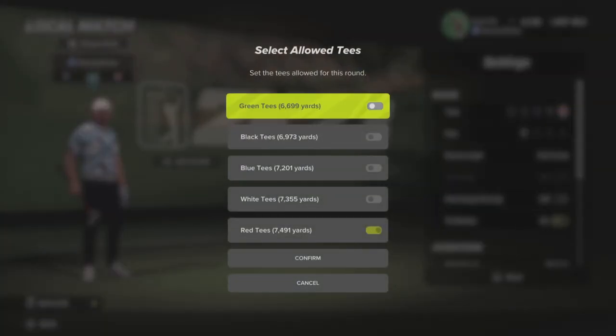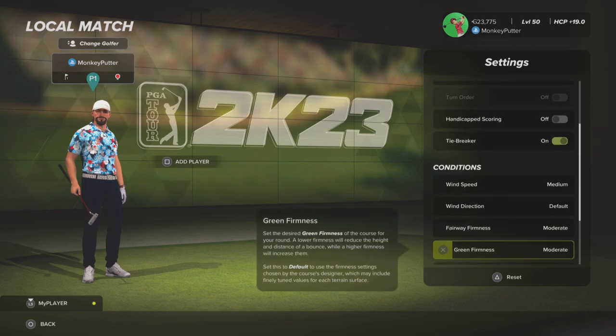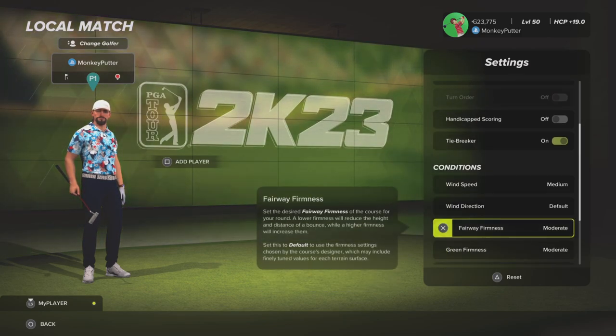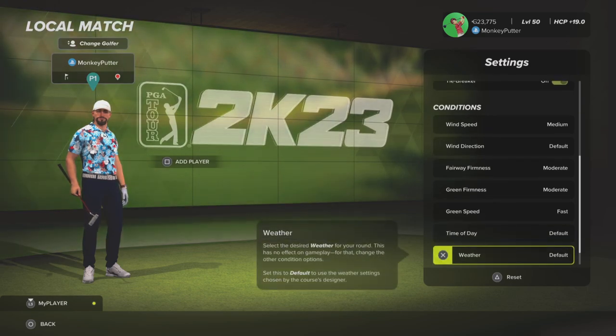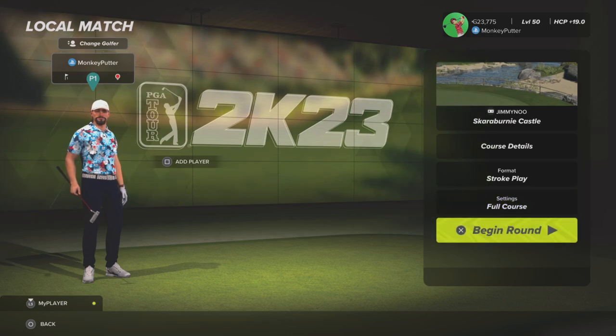As you can see there are lots of tee options — I've gone for the red tee at 7491 yards, pin position one. Wind speed is medium, fairway firmness is moderate, green firmness is moderate, and I've gone for fast green speeds, but everything else is left on default. So let's head off to that first tee and get this round underway.